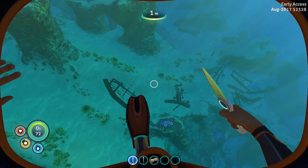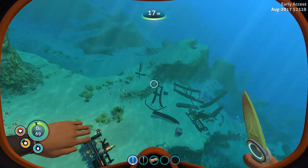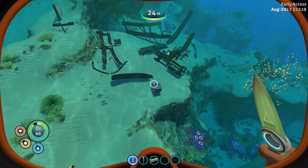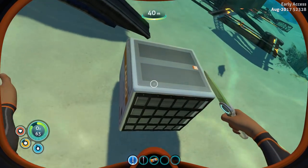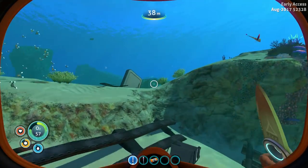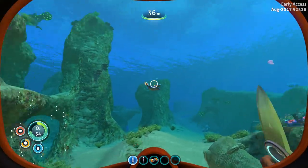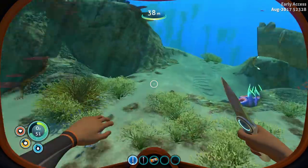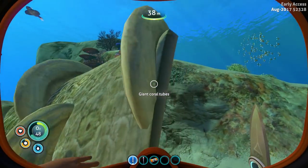Let's go get some copper. We're gonna get copper so we can make a battery to make a scanner. And then we can start scanning things like these wrecks and get more blueprints - that's how we get some awesome blueprints. We can scan other things too, like fauna and flora - the living creatures and the corals and all that jazz.